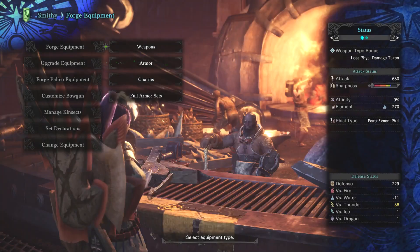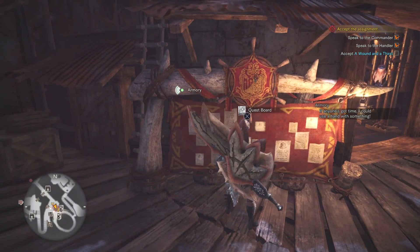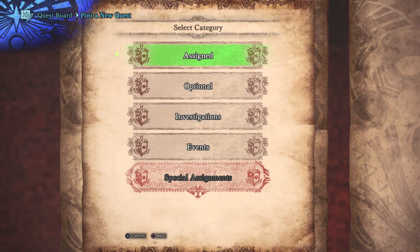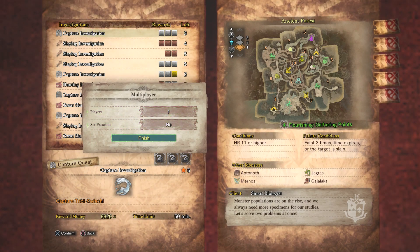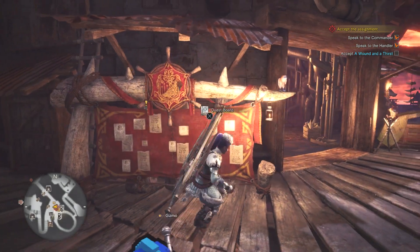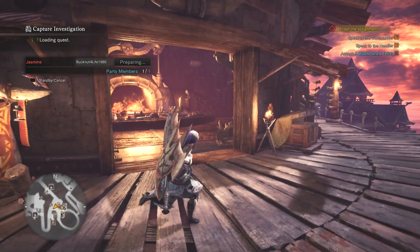At first I was just doing optional quests for the high rank Tobi-Kadachi, and it took me like about seven quests. From what I understand it's supposed to be like a one-in-ten drop rate, and I think it took me my seventh quest until I got my first Thunder Sack. But once you unlock the capture investigation for the Tobi-Kadachi - should be a six-star investigation - I've had quite some luck. I've done it twice so far and this is my third time. The first time I got two Thunder Sacks, the second time I got one.